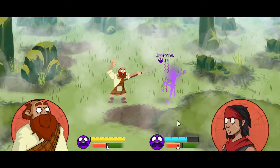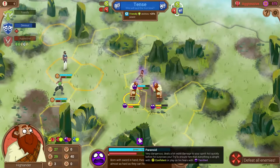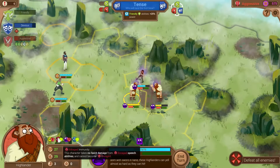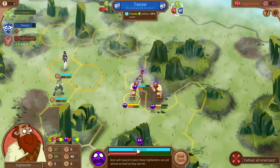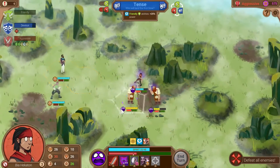Wait a second — there's something special about this guy; he's got a purple aura. He's paranoid. So he's got different weaknesses — he's actually immune to enrage and sadden, but he's very weak to terrify and confident. Well, she's got terrify — let's terrify him.